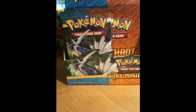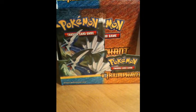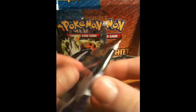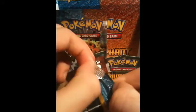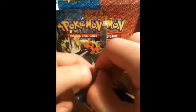Hey there guys, PokeDrew22TheMaster here and this is part 4 of my HS Triumphant Booster Box opening. Pretty good pulls so far — I've already opened a lot of these packs, got 2 legends and 3 primes so far. Not that great you may think, but I've actually gotten a lot of good rares that I needed. My dog's howling in the background, so you might hear that.